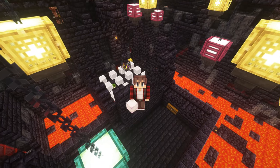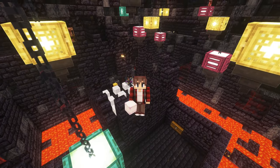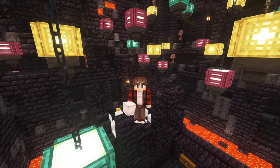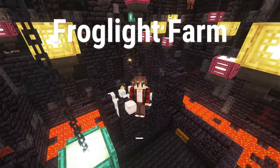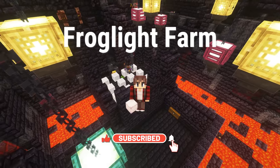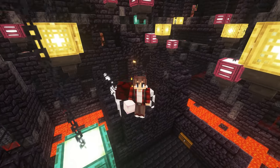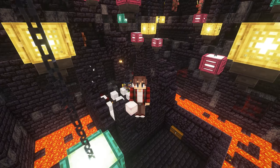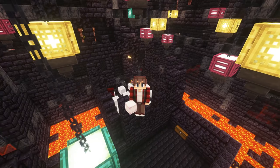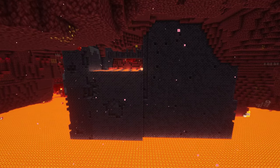Hello everyone, my name is Nuvala and welcome to another video. Today we're building a farm in one of the most dangerous places in Minecraft — a piglin bastion — because we're making a frog light farm. It's actually a very simple farm to build but it's in a very challenging spot. The farm should work on both Java and Bedrock edition, and we're going to need a lot of materials to make sure this is a safe space.